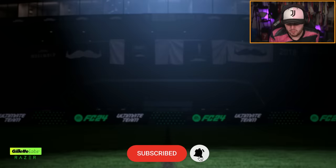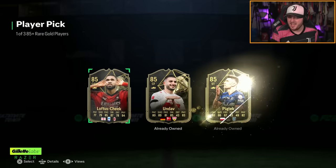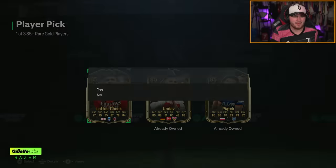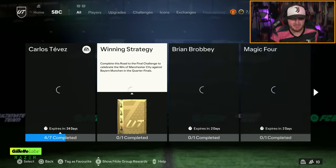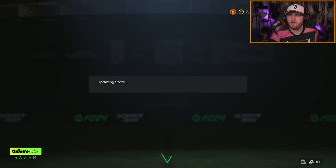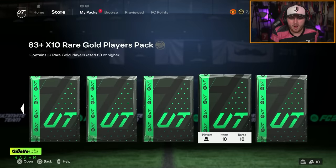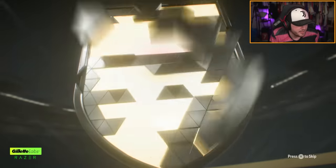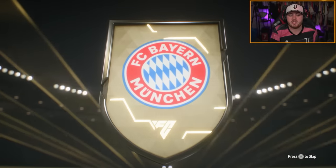They also dropped the 85-plus player pick and the 83-times-tens today. Three in-forms in the 85-plus player pick! Why is it that in-forms all of a sudden seem like the easiest things in the world to pack? I swear I didn't get in-forms for about three months straight and now they're like the easiest things. We've got 383-times-tens to open. We've only packed one Road to the Final on this account so far — it was Donnarumma and it was from a store pack.